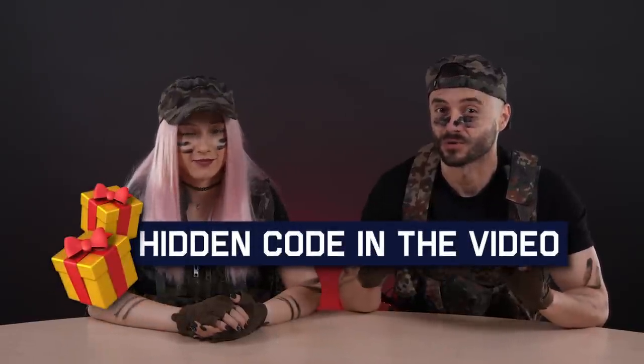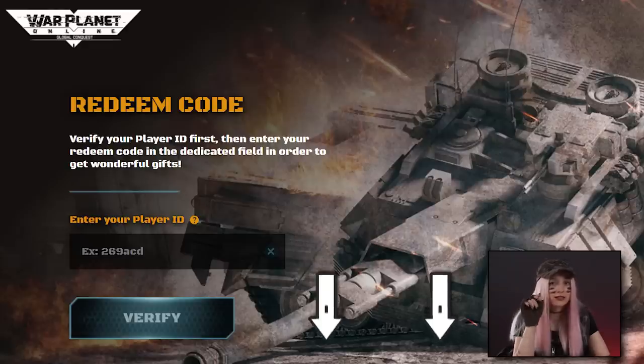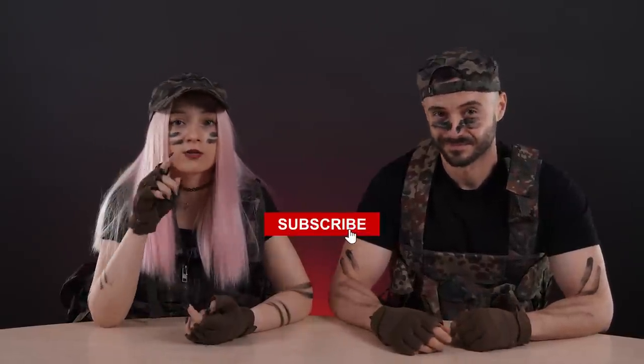Hi generals, today we bring you the secrets of the epic Update 46. Let's get right into it. Before we start, let me tell you that somewhere in the video there is a hidden code. To find it, click on the link in the description, follow the steps and redeem it for a treat. Keep in mind that you have to claim it until the end of June. And don't forget to subscribe to our channel so you don't miss the hidden codes in our next videos.